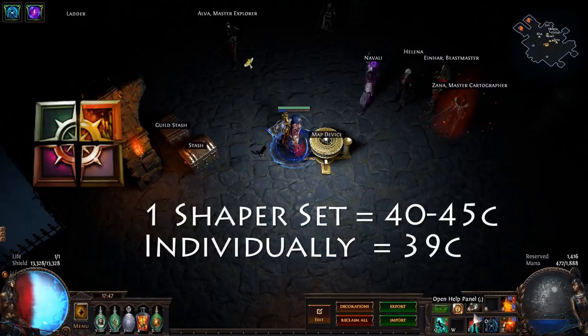To begin, a Shaper set ranges from 40 to 45C if you buy on PoE Trade in bulk. If you want to buy the fragments individually, that's 39C. It takes a little bit more time, but in this game people will willingly spend 5 extra chaos to avoid 4 or 5 trades. So that is an option to remember if you're new — buying things individually is 9 times out of 10 going to be cheaper than bulk.